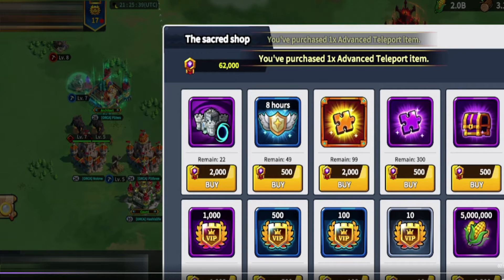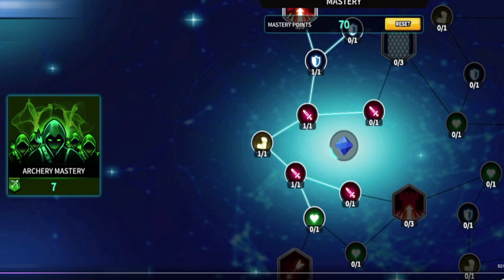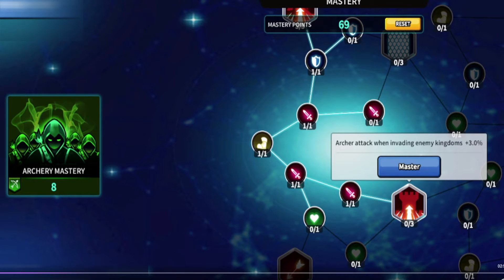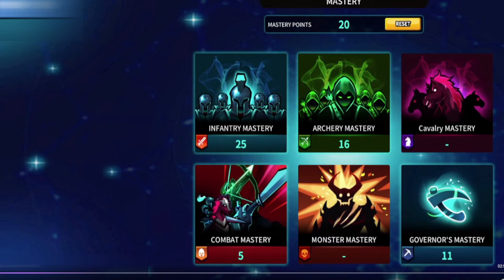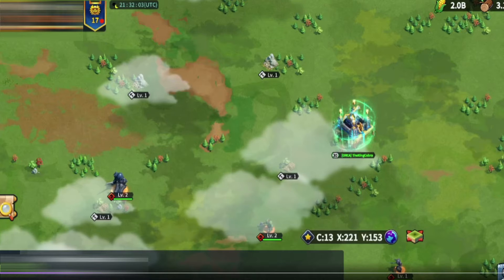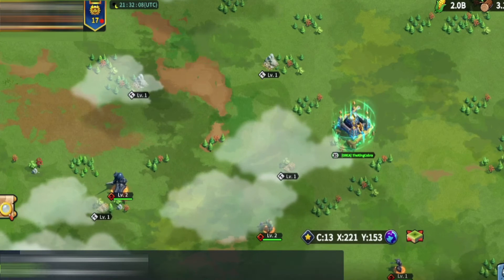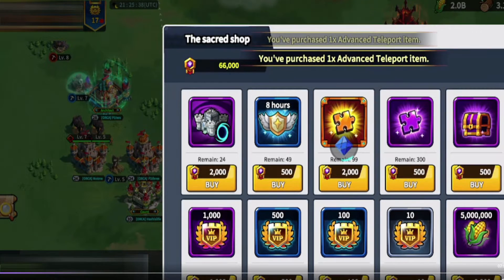Next we have League of Kingdoms, ranked seventh. You establish a kingdom, train troops, form alliances, and compete against other players in this browser MMO game. What sets League of Kingdoms apart is its use of blockchain technology — all land in the game is Ethereum-based real estate NFTs. If you own these regions, you can create, trade, and even win awards. Players can also vote on which features or mechanics they want to see in the next update. League of Kingdoms is a mobile game playable on Android, iOS, and any modern browser.